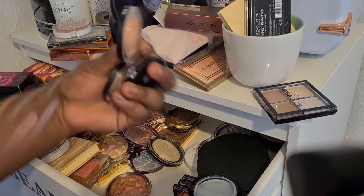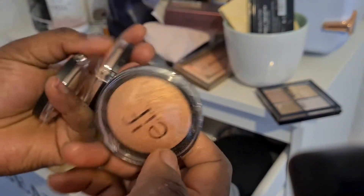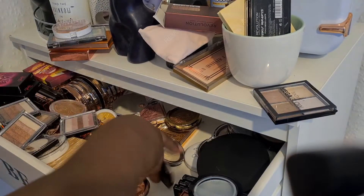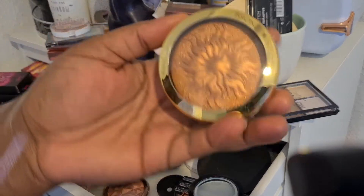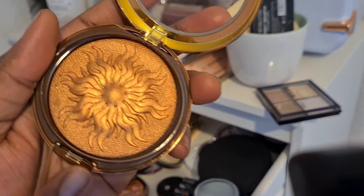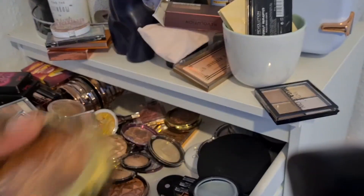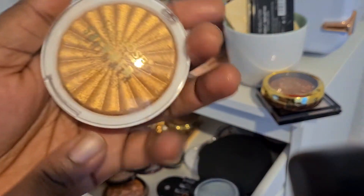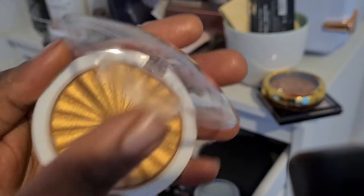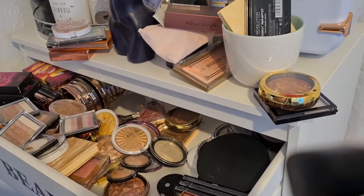I'm going to get rid of all my highlighters — well, maybe keep one or two. Actually, you know what, they're not hurting anybody, I'm going to keep them all. Oh yeah, this is another bronze formula one — I'm actually going to send this to my friend DJ because I think I bought one for her and I keep forgetting to give it to her. Then you've got another Miss Rose shimmer highlighter — I'm going to keep that. And this one from MUA can go.